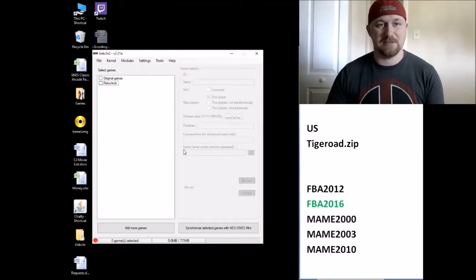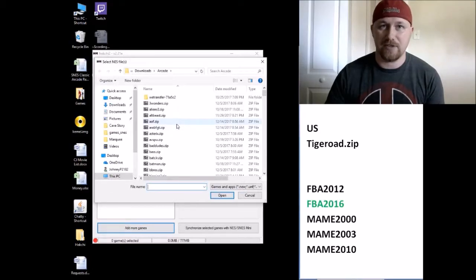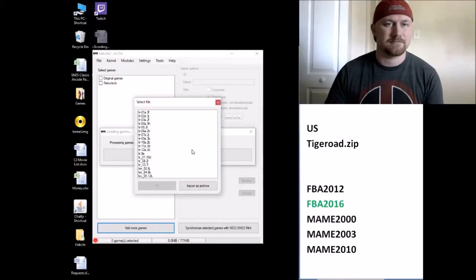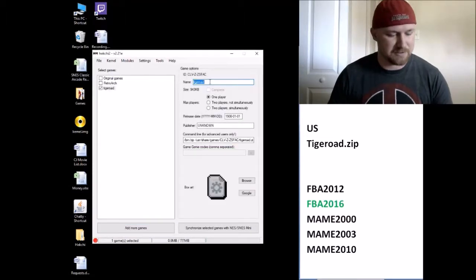Once you have it on your system in your Hackchi2 program, you're going to click Add More Games. You're going to go to the folder that you downloaded your game to. This is a T, so we're going way down here. Tigerroad.zip. You're going to click Open. Here's our file system. Click Import as Archive. And now it is added to our Hackchi program.